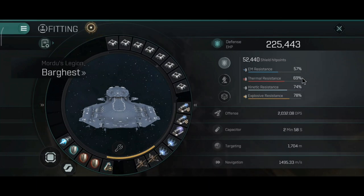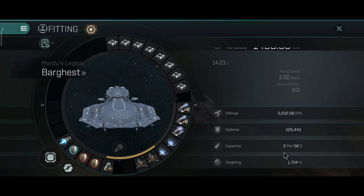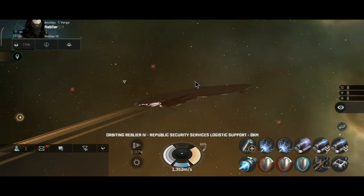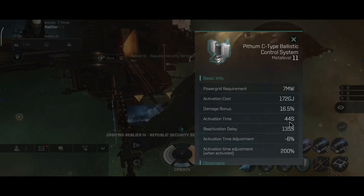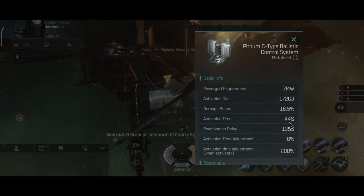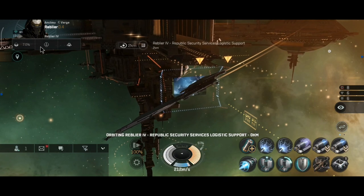So am I going to fly this as DPS or tanky? I think I'll go with the current build first and then try out different ideas. It's a very massive signature radius, but the ship is going almost 1.5 km/s — still decently fast for a battleship, a little slower than the Typhoon but a little faster than the Machariel. They've changed the cooldown on the guidance computer — it's now 135 seconds, up from 60 seconds, so you have to use those modules very wisely.